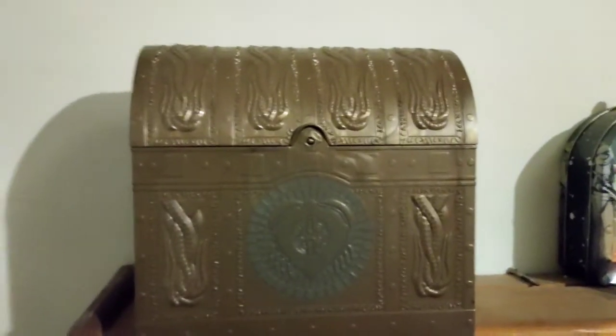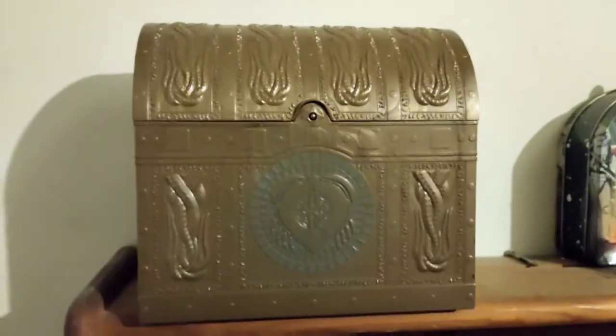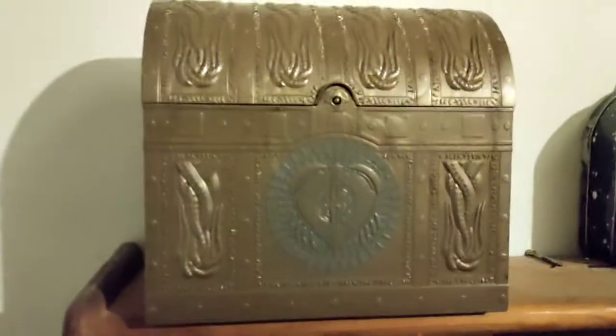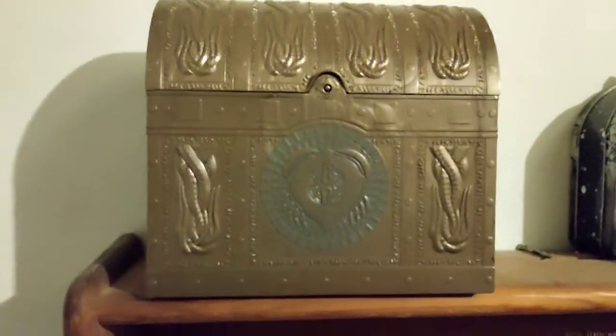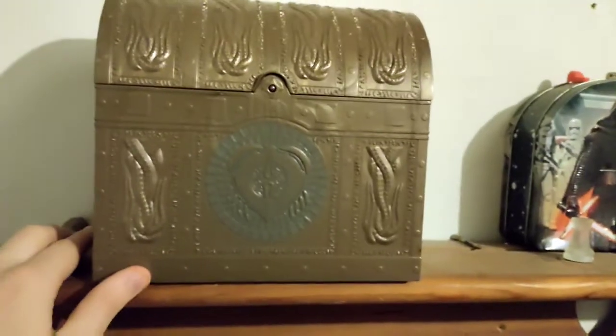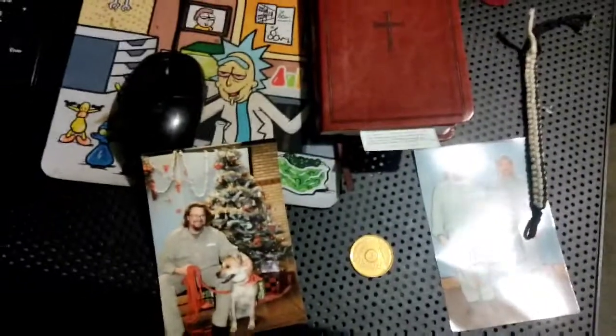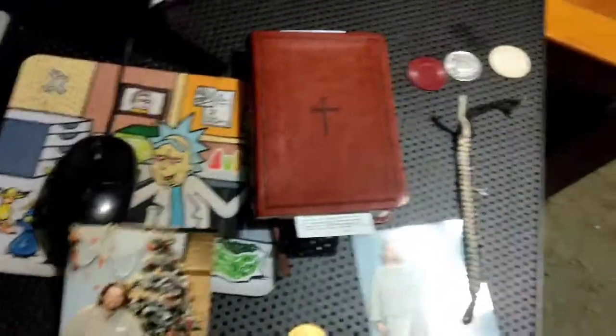Now we're moving on to some stuff that is pretty interesting. This right here is a chest that I think my father gave to my brother, but again he moved out and I got it. Because my father is in prison, it holds some letters that he sent to me, his bible, and some other stuff. Let me pull some stuff out. Get ready for some personal stuff. This is my father right here — this is him and his dog. Like I said, he is in prison. Very cute dog.